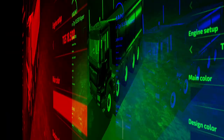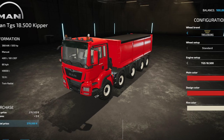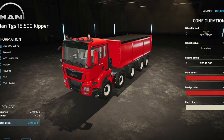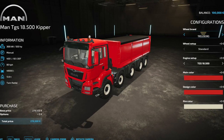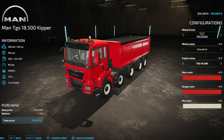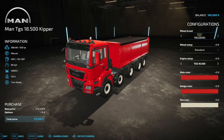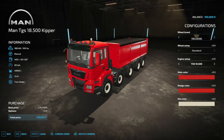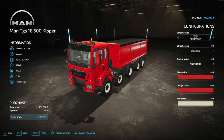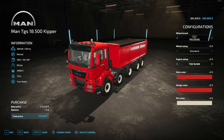On the testing list right now is the MAN TGS 18500 Kipper. You can see it in the store — thanks to creator NLD Community Modding. It's going to have different wheel brands and setups, multiple engine configurations, three different color options, manual transmission, holds 400 liters of fuel, travels at 80 km/h (about 48–49 mph), and holds 49,000 liters of bulk crop. Keep an eye out for this one soon on the ModHub.